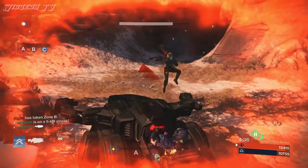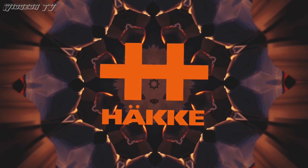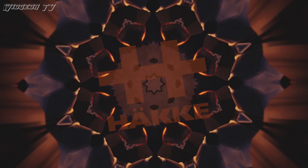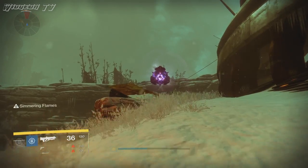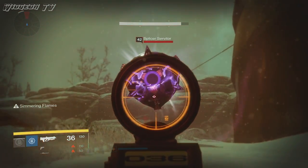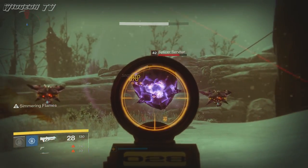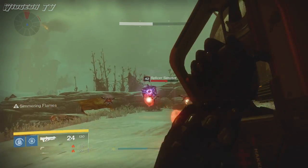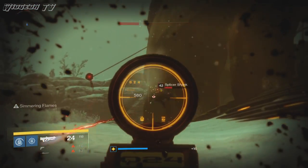Next we're going to talk about Häkke Pulse Rifles. If anybody knows anything about Häkke Pulse Rifles, they'll know that they shoot four bullets in a burst instead of three. I got pretty excited about this when I heard that Häkke Rifles can be rolled with Headseeker — I thought it would give one more critical shot for extra damage, maybe making these Häkke Rifles a perfect weapon for Headseeker. But after only a little bit of testing, I found out something that was very disappointing.